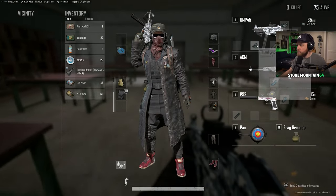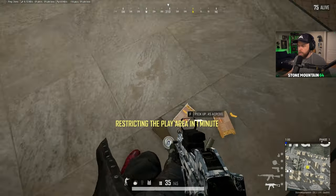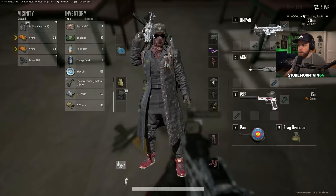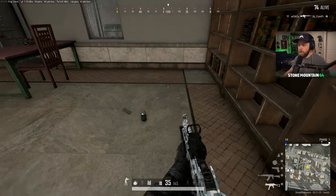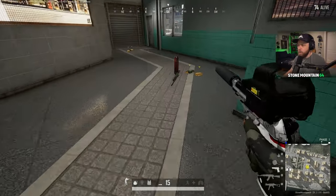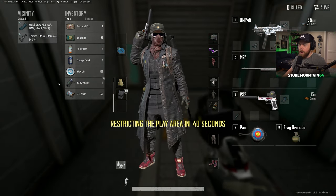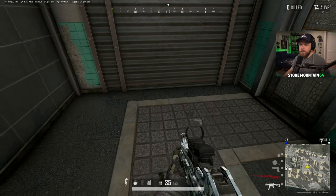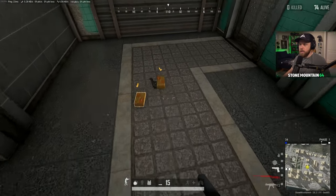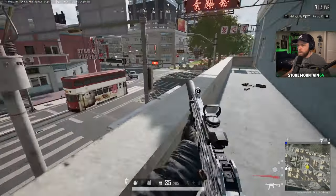Thumb grip — isn't the thumb grip like a further range one? Vertical recoil, sway control, and ADS speed. Yeah, that's kind of more like the lightweight grip for more of a DMR, I think. I got to remember everything. I was never like a great looter, I will say, but right now I am substantially worse than I was. I would keep them. So what, I should just keep these random things that I'm finding? We are going to have to get going to the zone.